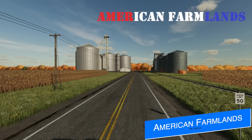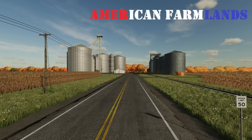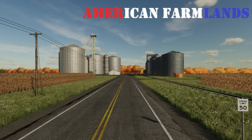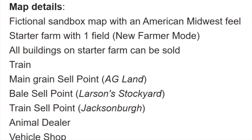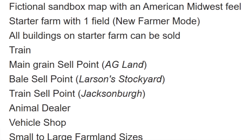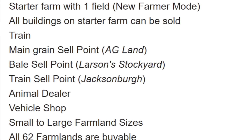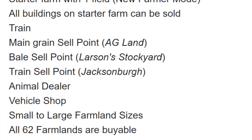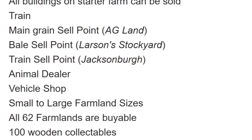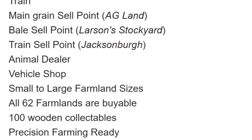The creator of the American Farmlands map that we've seen in testing — TK Farms — reached out over the weekend to offer more information and give you guys an idea of what to expect. He also dropped a video on YouTube showing it off. This is his first map, intended for all platforms. The map is fictional with an American Midwest feel. You have a starting farm with one field; all buildings on the starting farm can be sold. There is a train on the map with selling points for grain, plus the train area can be used for selling. Of course, there's an animal dealer and a vehicle shop. The map features 62 farmlands with small to large sizes, 100 wooden collectibles, and the map is precision farming ready.